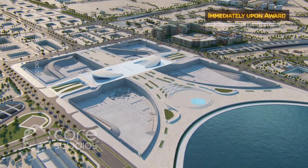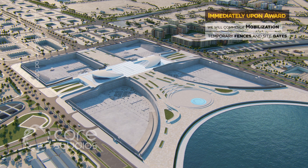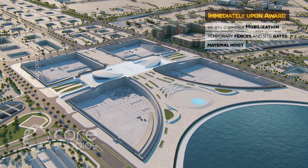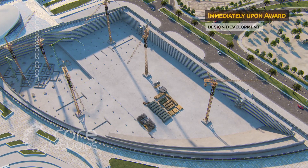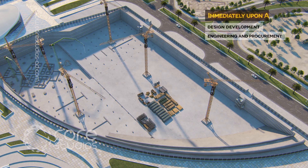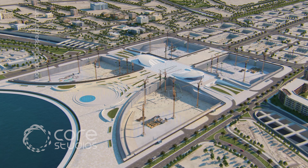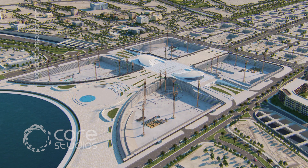Immediately upon award, we will commence mobilization, establishing our site logistics, including temporary fences and site gates, material hoist and labor's access staircases, while design development, engineering, and procurement will also be underway. In parallel, we will take over the supervision of the early works package, Novated Contractor, to ensure that construction of the main works can start by day 31.